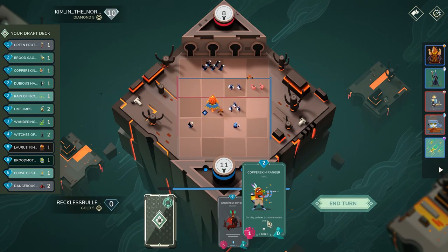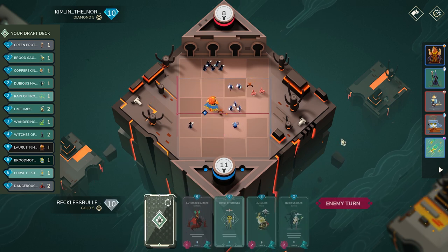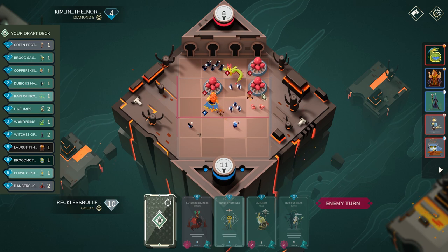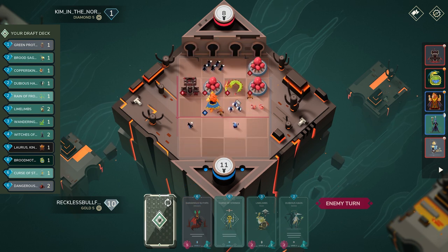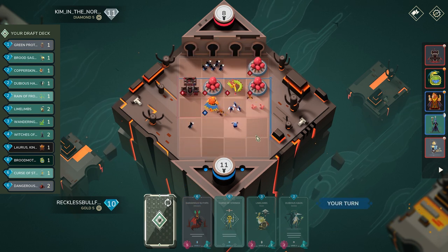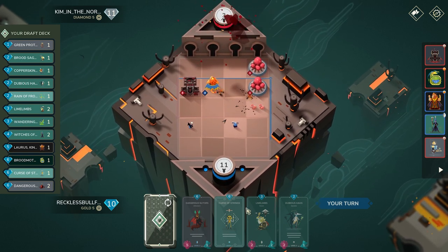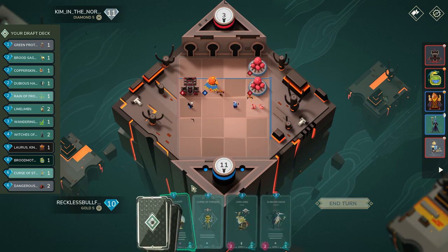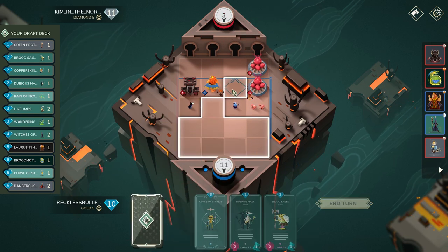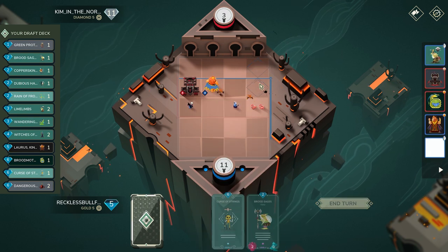I'm going to cycle out Crimson Copper Skin Ranger because I know the enemy also plays Cordia as well as other dragons. Playing Cordia now — this kind of sucks because if it didn't die I could get off a very beautiful Dan Su, but all the dragons are dead and now there's no point in playing Dan Su. I'll go ahead and cycle it out. I'll actually keep Curse of Strings — I think it could be more useful.